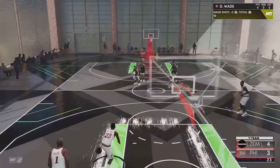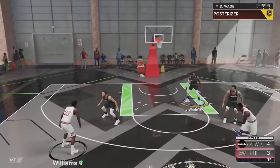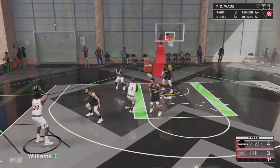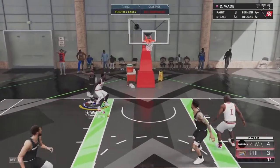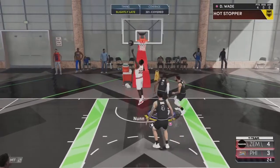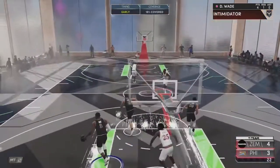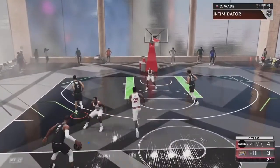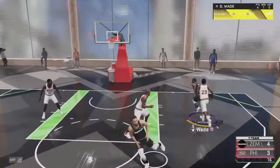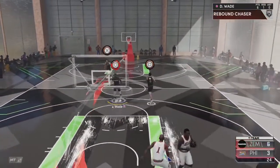Once I get takeover - right now I've got block takeover, but Wade usually has slasher takeover depending on my coach. If I adjust my coach I'll have slashing takeover, and when I get that I'm just gonna abuse the paint every time. Look, they're not scoring at all. Drive, slow it down, get out the way - we're gonna lob it up every time. This is all you do on next-gen: just blow by everybody and dunk the ball.